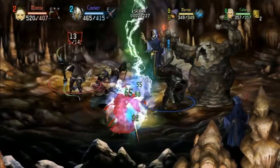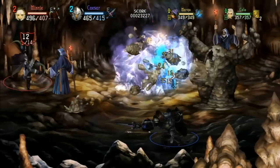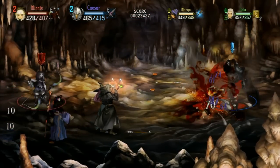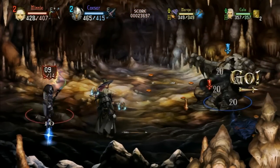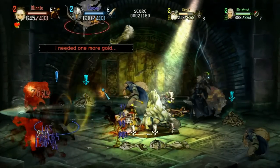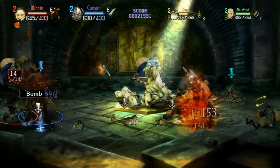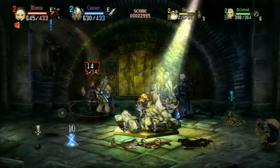Si lo que prefieres es variedad, la Elfo es para ti, ya que puedes dar cachetadas a mano limpia de manera rápida y efectiva, pero si la cosa se pone muy peluda, puedes hacerte a un lado y atormentar a tus enemigos a distancia con tu arco. Este personaje es muy versátil, pues puede cambiar de ritmo muy rápidamente: es tanto ofensivo como de apoyo. Al igual que la Amazona, no tolera mucho daño, pero tiene la ventaja de que todos sus ataques la hacen moverse por toda la pantalla, facilitando escapar de las agresiones. Su arco tiene un número limitado de flechas, pero es bastante sencillo reabastecerte y seguir atacando de lejitos.